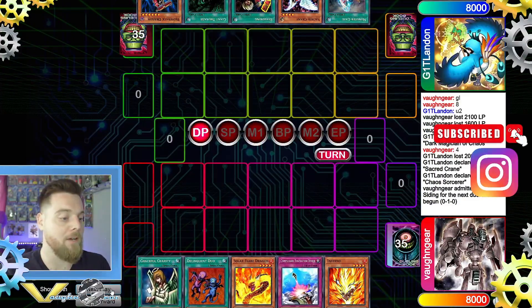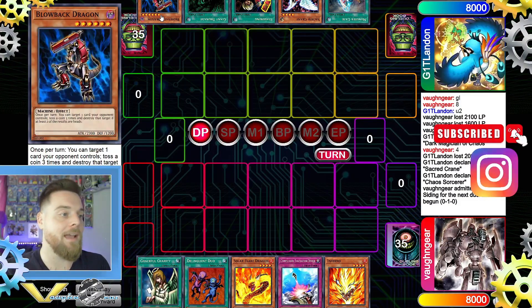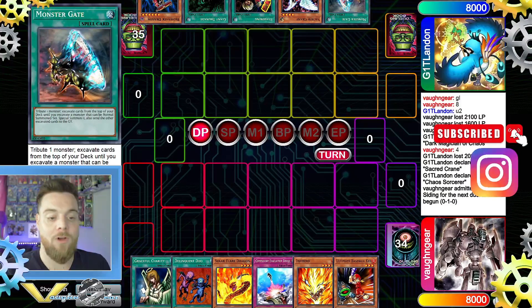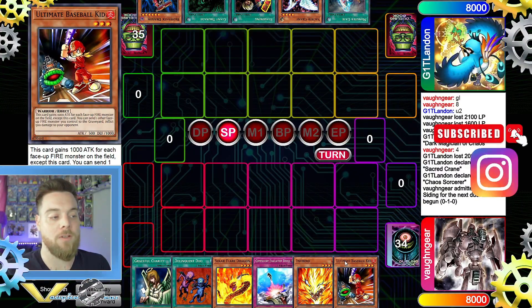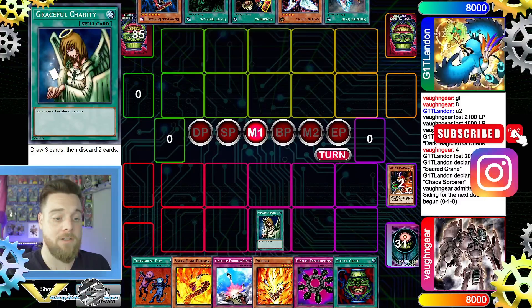Game two — we choose to go first again because this deck needs to in Goat Format. Opening hand is Graceful Charity, Delinquent Duo, Solar Flare Dragon, Compulsory, and Inferno. Opponent has Blowback Dragon, Giant Trunade, Reasoning again, Sacred Crane, and Monster Gate. We then draw into Ultimate Baseball Kid — perfect. He gains 1000 attack for each other fire monster on the field and can send a fire monster to inflict 500 damage. He's also level 3, so not affected by Level Limit Area B or Gravity Bind.